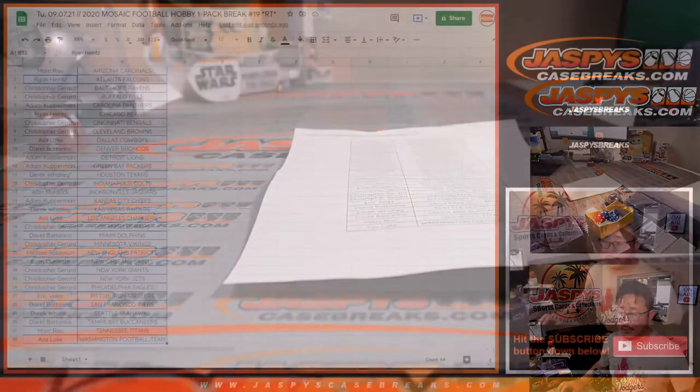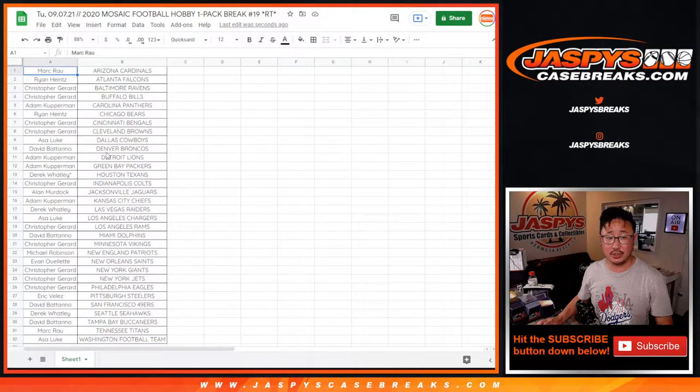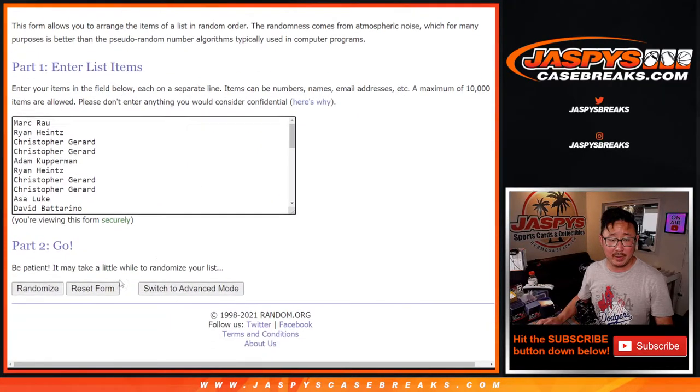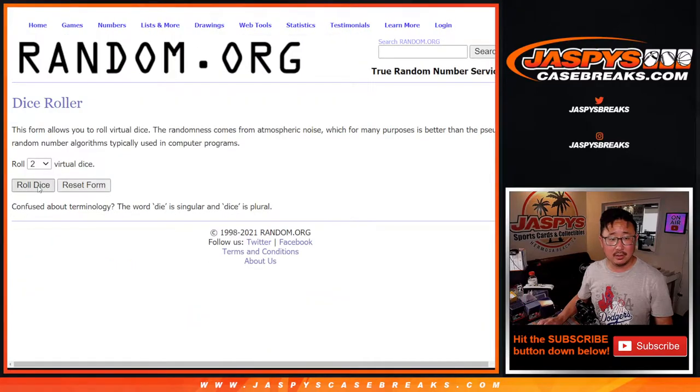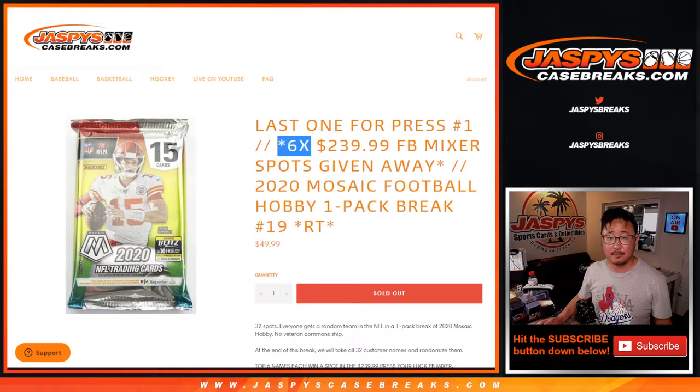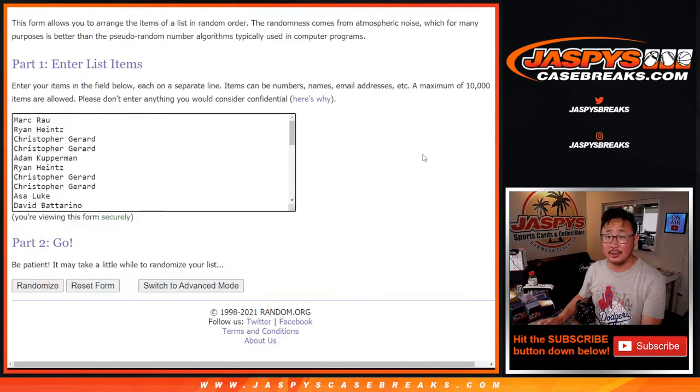But the whole point of this pack is to see who's going to win those spots in the mixer, which is coming up in a separate video. So from Mark down to Asa, let's grab everybody's names. New dice, new list. Let's load them up. Let's roll it and randomize it. One and a five, six times. So top six, after six — good luck.